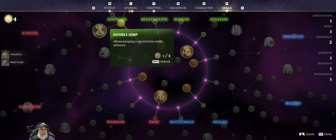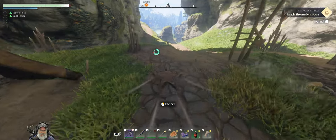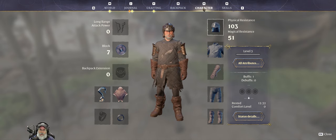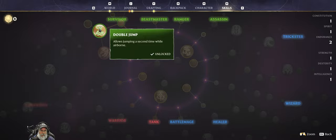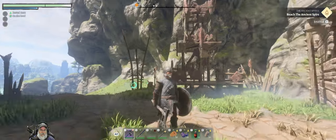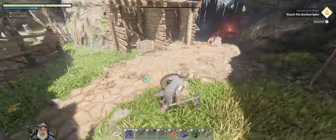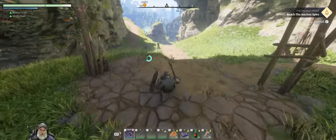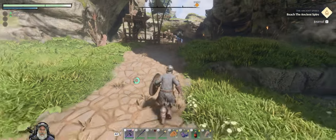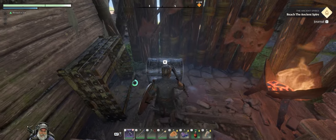We needed four points to get the double jump and we got it! Everyone I've watched on YouTube says you have to get this no matter what class you are because it's just so handy. Wait, it's not working — oh okay, so if I tap spacebar really fast it just goes to the glider, but if I tap it a little slower then the character does the double jump. And a triple tap is what activates the glider. That's cool — getting used to all this new stuff.